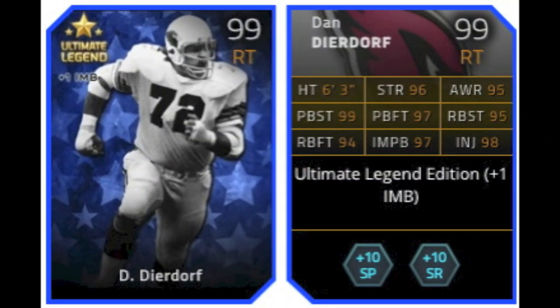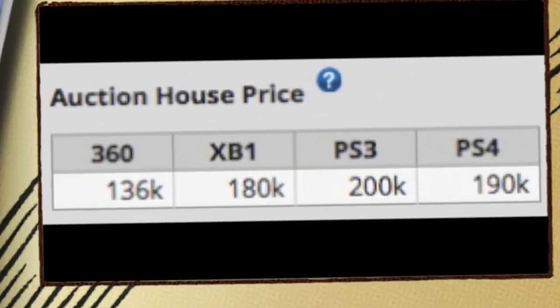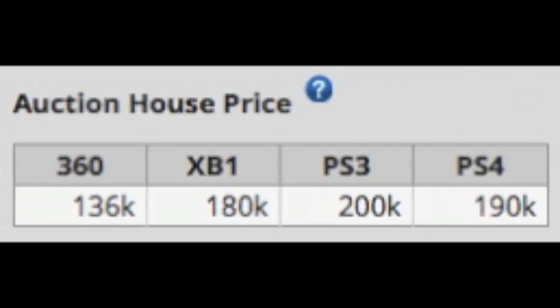Next is Dan Dierdorf, a 99 overall right tackle who gives plus 1 to impact blocking, plus 10 to short pass, and plus 10 to speed run for his chemistry boost. On the auction house, he is going for 136k on the 360, 180k on the One, 200k on the PS3, and 190k on the PS4 — actually cheaper on the PS4 than the PS3, which is quite surprising.